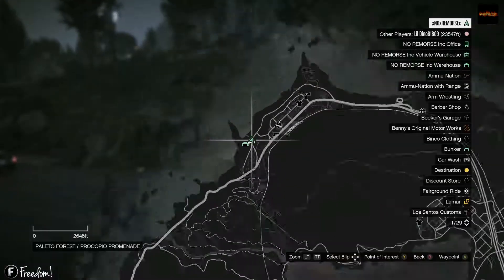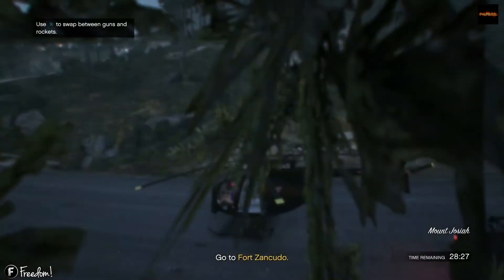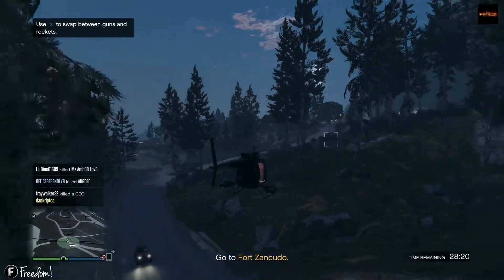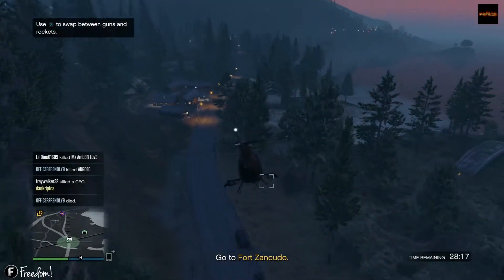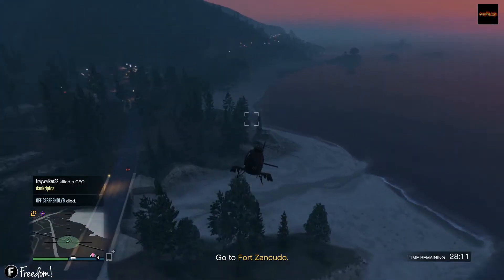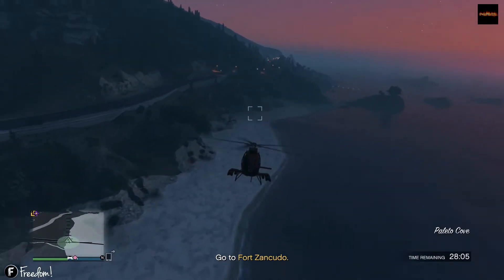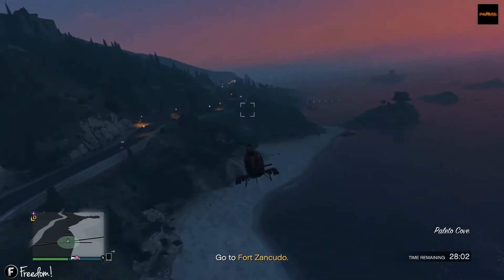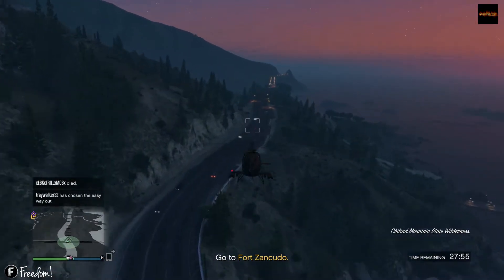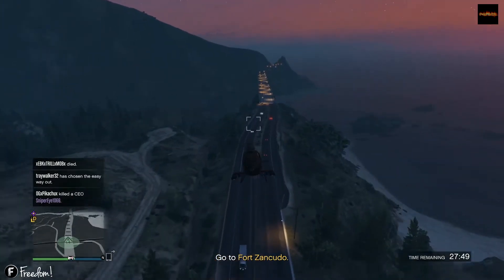These resupply missions — most of them are pretty close, some are pretty far. Agent 14 usually provides a vehicle for you to use, but I don't use the vehicle. I just call in a buzzard. That's the easiest way you can get these done. If you want to have a friend with you, use the vehicles they provide — one guy driving and one guy on the mounted gun or turret on the back. For me, doing this solo, just call in your buzzard and get it done.